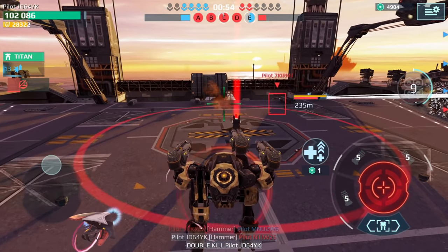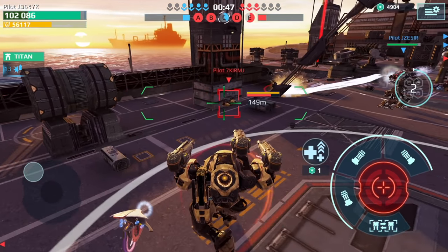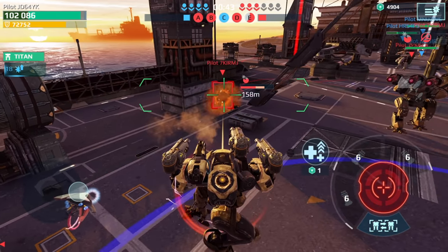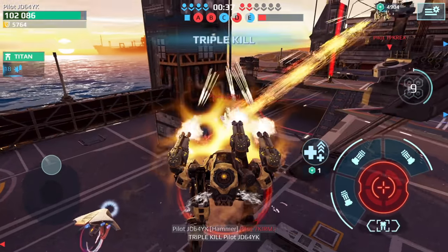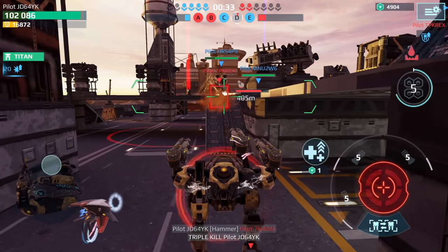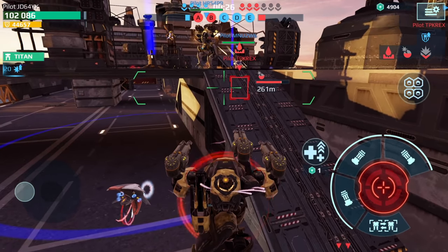I'm gonna move on to this beacon. We're losing all our beacons — what the heck is going on? We were doing so well and then we just gave up all our beacons. Let's try to deal with this guy — get him with the Blackout ability. Let's take him out quickly. There we go. I'm trying to get to this other beacon quickly because these guys are running beacons on us, which definitely is not a good thing. My teammates need to sit on that beacon.